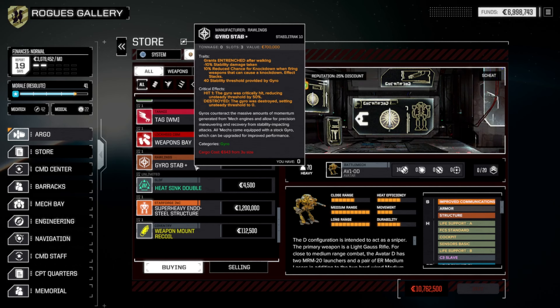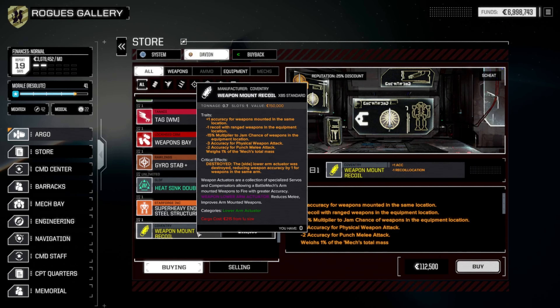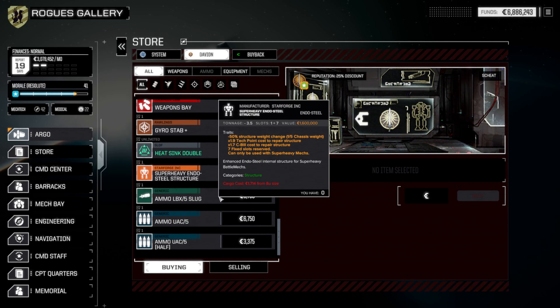We're not really focusing on knockdown effect weapons, so that's not going to be a big thing on my mind. However, this is 0.7 tons, plus one accuracy for weapons mounted in the same location, minus one recoil — I do so enjoy this — minus 15% multiplier to jam chance. Even better. Unfortunately it screws with your melee — punch and physical weapons. That's fine. I'm going to grab this right now.